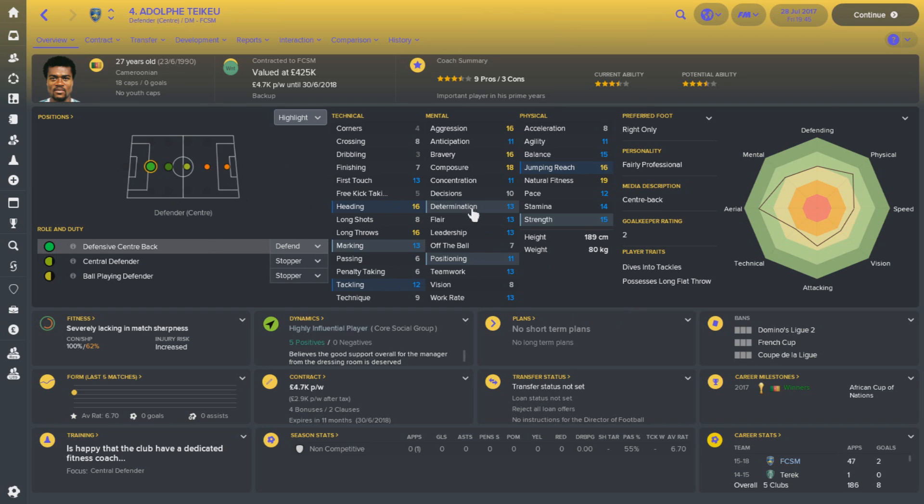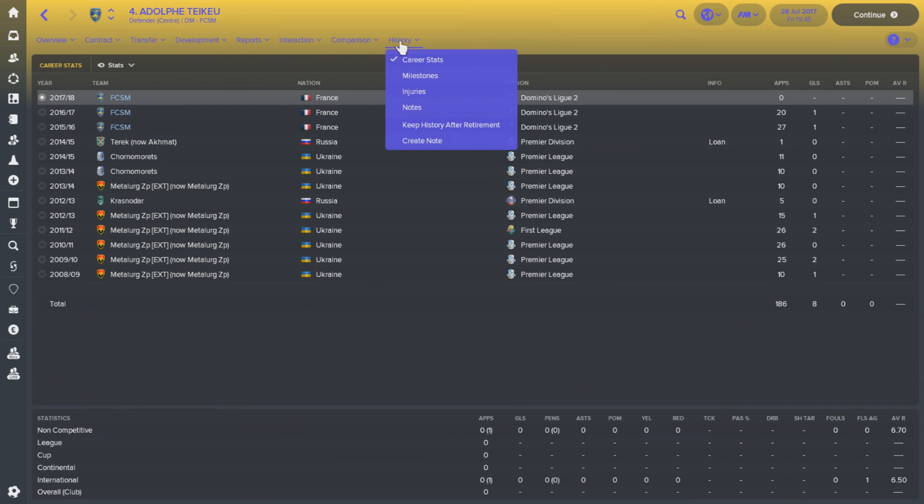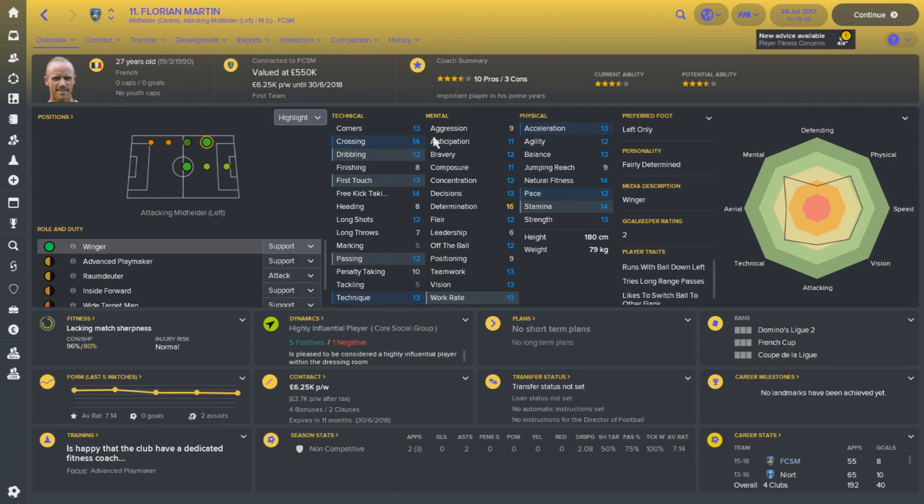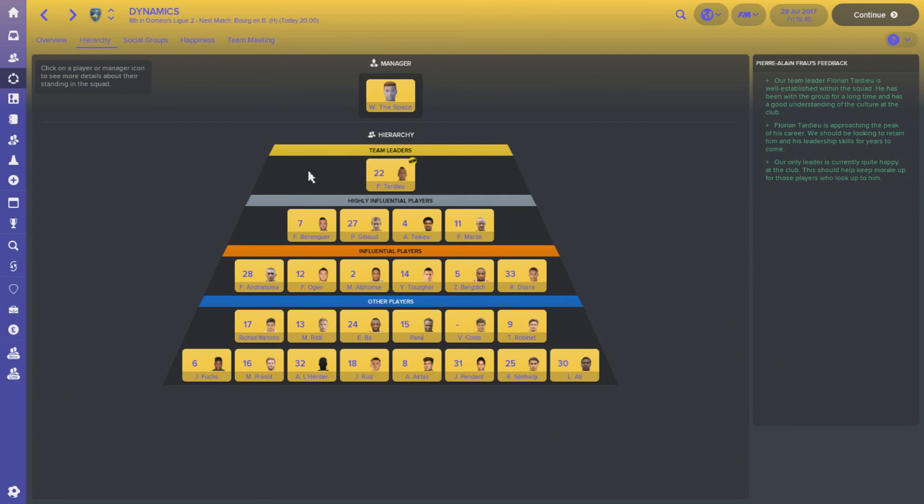Here we have Adolf Teokiteo — I'm butchering these pronunciations, and for those of you who've been around a while, you're used to it. My pronunciations will make your ears bleed. But this guy is a very good player at 27 years old — probably only going to be backup centre-back for us, as his lack of pace is a bit of a concern. A few injuries though and he'd come into the first team and maybe prove himself. The last of our influential players is another Florian — Florian Martin, 27 years old, a very good left-winger who can also play centre-mid. Those are kind of the players who hold all the cards.